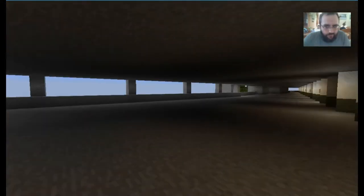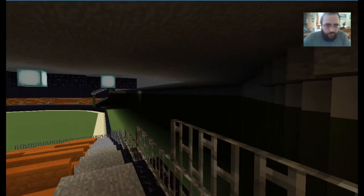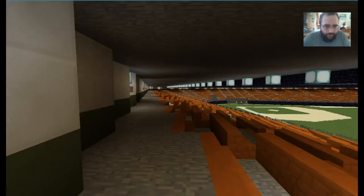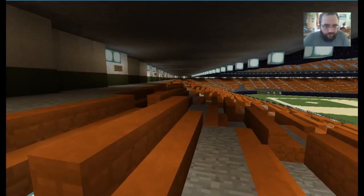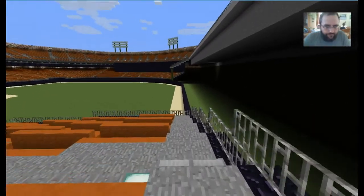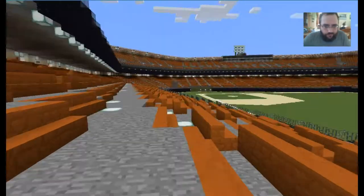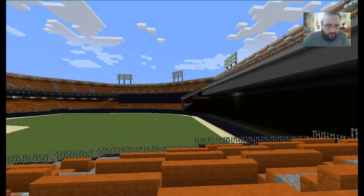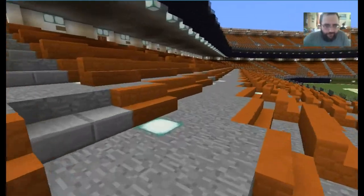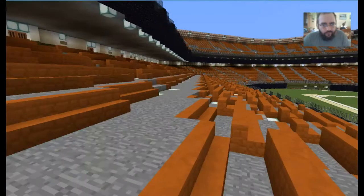I think there used to be vendors here. So here we are at door 23. That's where we started, where the fold-out seats are, which I didn't make. I still need to make pillars, but here's the seats and the baseball field. When I was a kid we would come here and the seats were about $10 for the bleachers. You can see the Luxury Suites up there and then the upper deck.